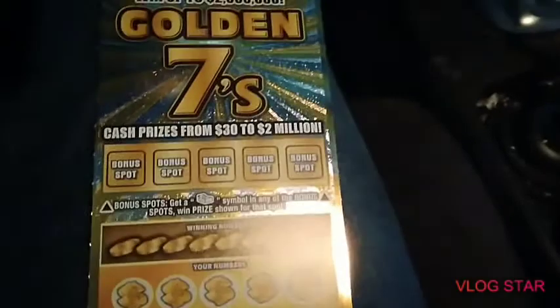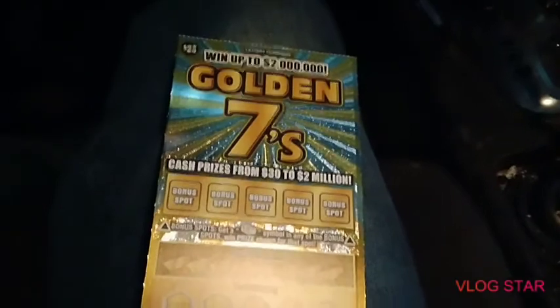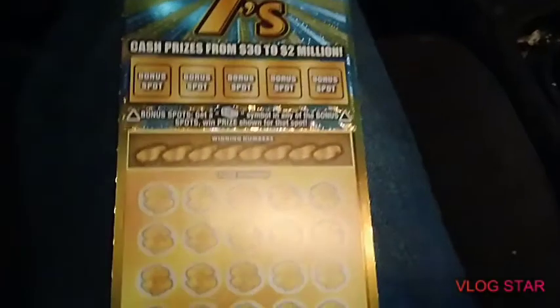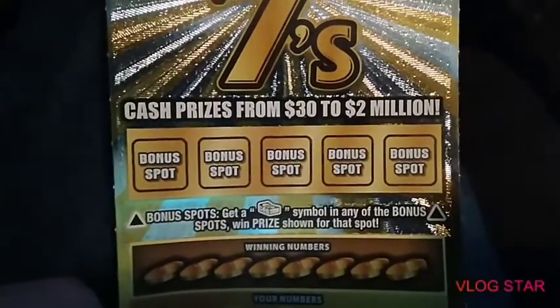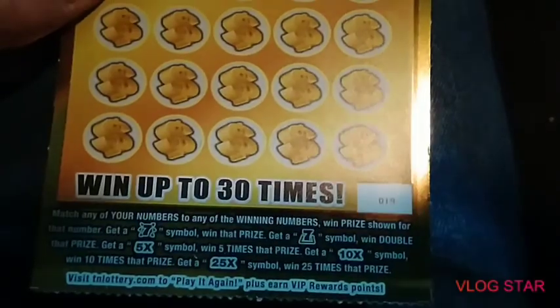What's up YouTube, Relic Digger here. We're gonna do a Golden Savings session, just running around out and about checking things out. On this one, in the bonus spot you get the dollar stack of bills, you win the prize down here, match the number to win the prize, or you can get two different seven symbols, and you got the 5x, 10x, and 25x symbols.